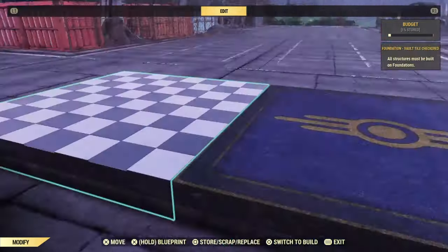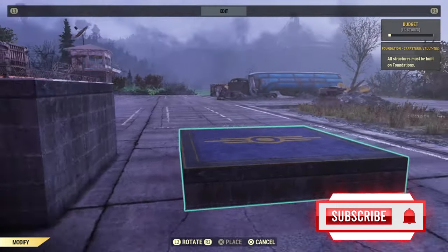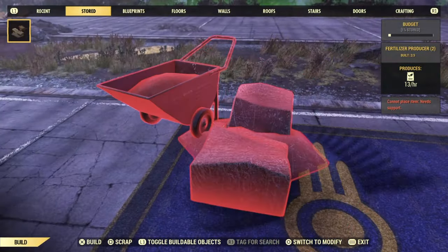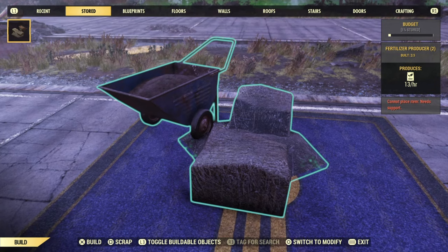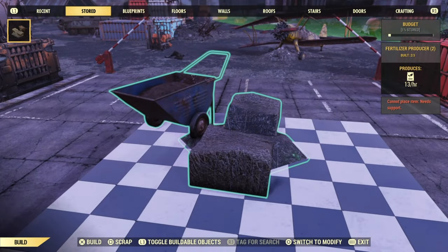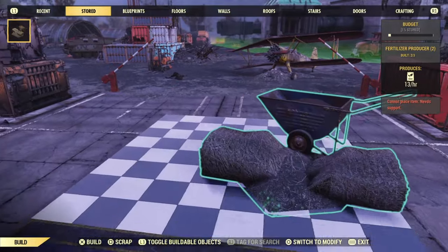The only way that you're going to be able to place one of these Brahmin on top of the foundation is only if the concrete is not too high. As I'm going to show you right here, it's too high so I cannot place it down. When I try to place down this camp object it'll pop up with the red notification on the right side, just telling me you cannot place it down either due to support or maximum build, which we will get to eventually.